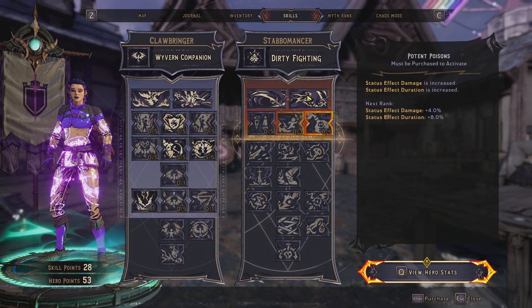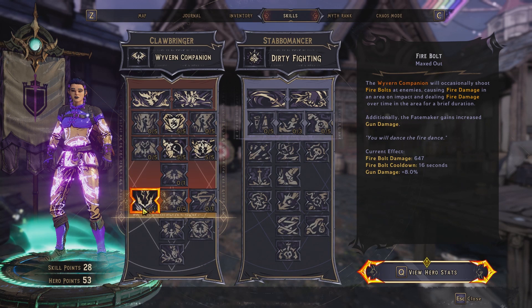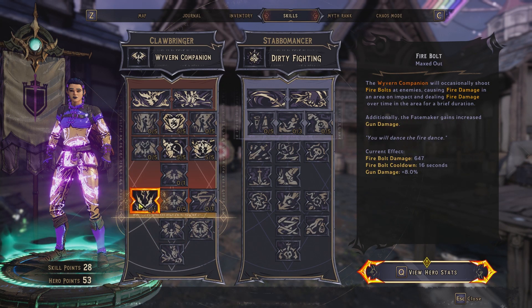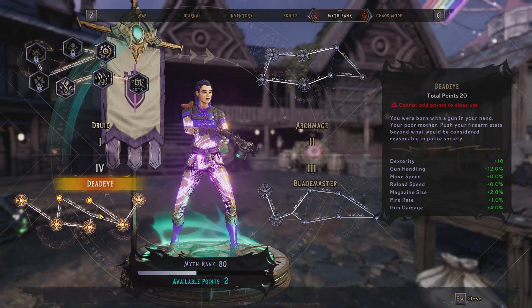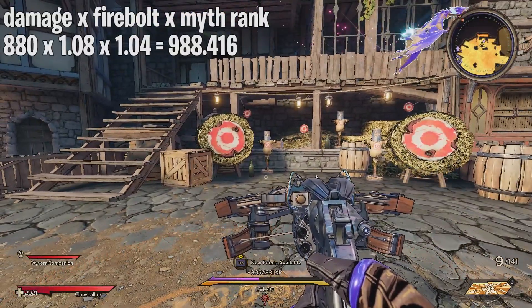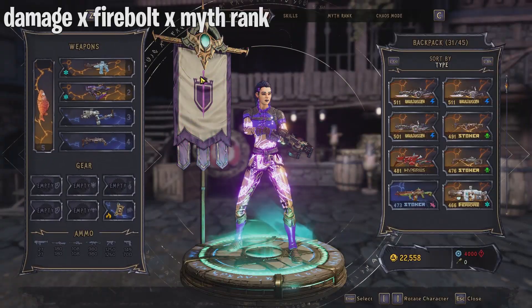Starting with the Clawbringer tree combined with the Stabomancer tree. For the Clawbringer, the only weapon damage skill is Firebolt, which gives 8% gun damage. From the Myth Rank Dead Eye bonus I have 4% gun damage. This weapon deals 880 base damage as shown on the weapon card, and with the 4% from Myth Rank and 8% from Firebolt that gives me 988 damage.